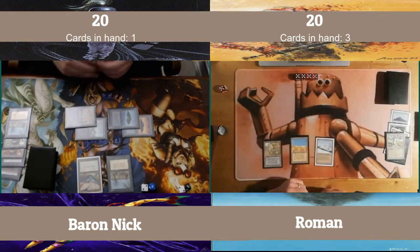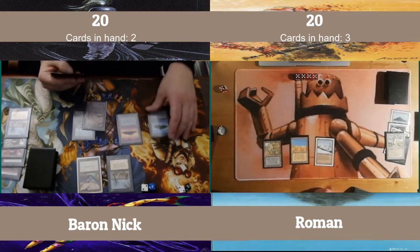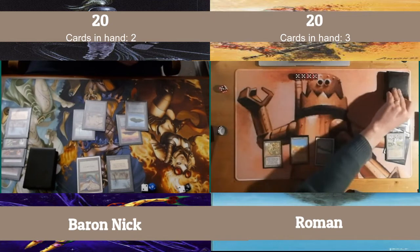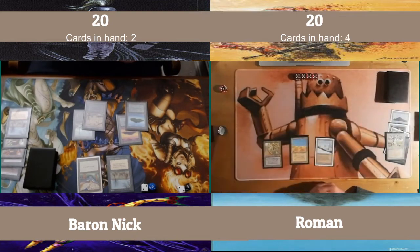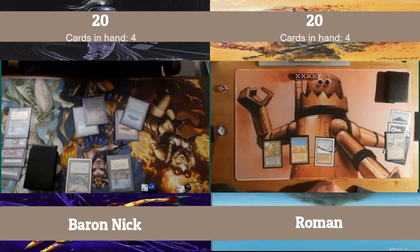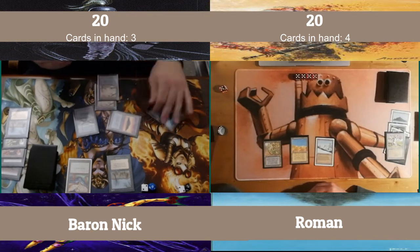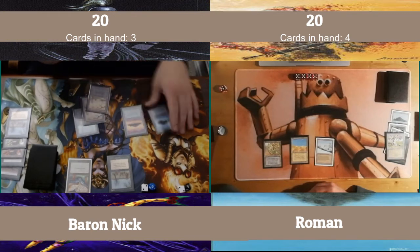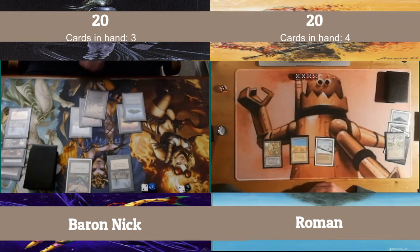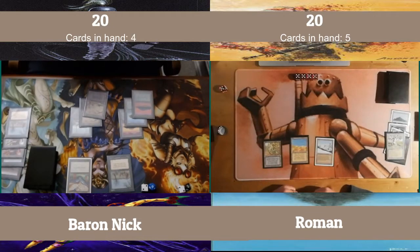I know it sucks playing against land destruction, Roman. Thanks for being a good sport here. Speaking of Maze, there it is. So I think I'm also running Time Elemental in here. This deck is the deck that ended up being my 1.5 version. I think there is power in it at this point. This is the deck that I tore apart and re-hammered into the 1.5 deck I just played in the last Beast of the Bay 1.5 tournament.